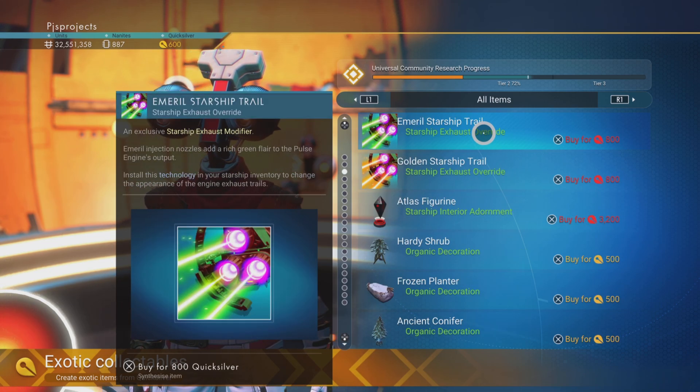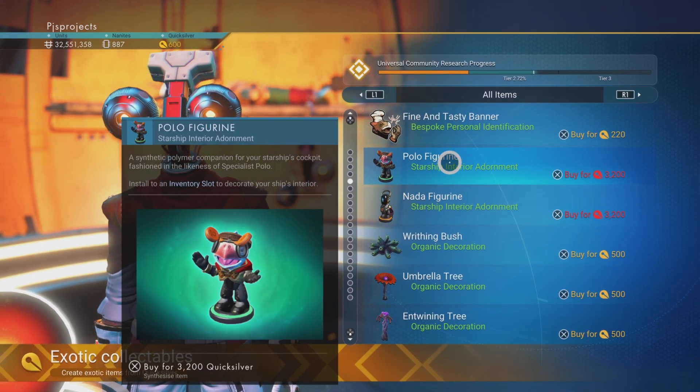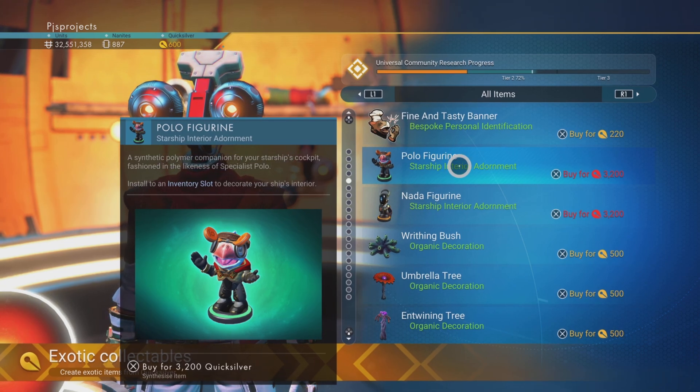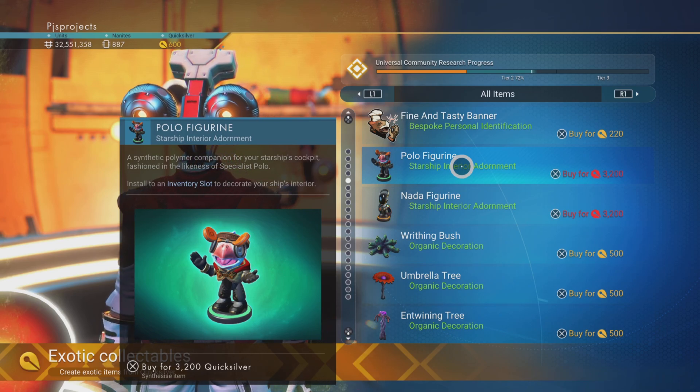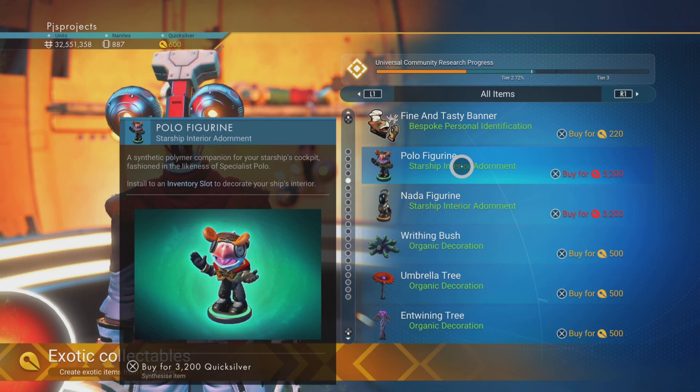Personally I'm going with my Polo Figurine for the manoeuvrability - very handy when combined. Put it in the middle and jobs are good. But that's it for this one guys - get saving, get one of these bobbleheads on your dashboard and enjoy the boost that it gives you. Thanks for watching, bye for now.